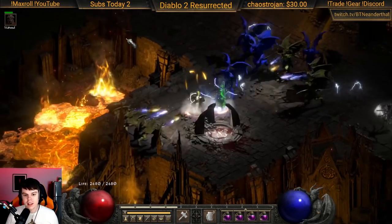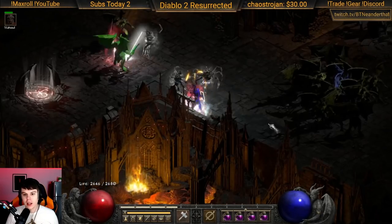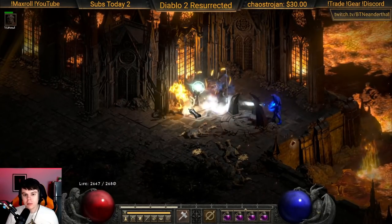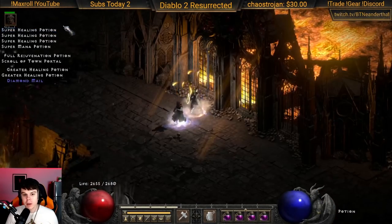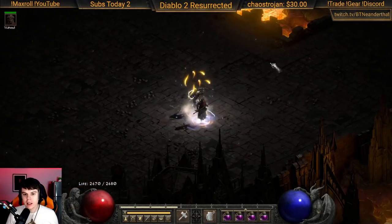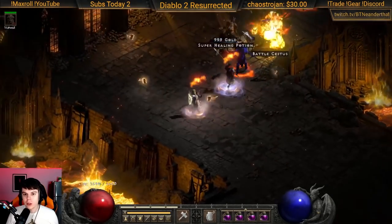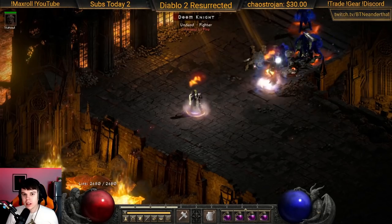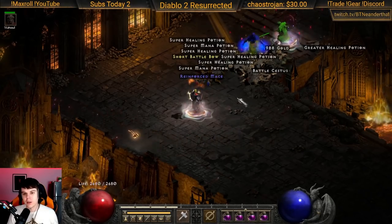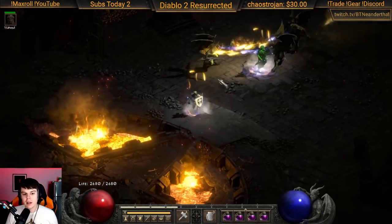With end-game gear, you want to kill packs of elites for good experience and good items. Teleport right on top of elite packs as soon as you see the name pop up, immediately switch to Concentration, and start spamming hammers. I'm almost always holding Shift, and I also almost always hold Show Item — because holding Show Item makes the names disappear, which lets you target more easily and see items dropping from monsters walking through your hammer field.